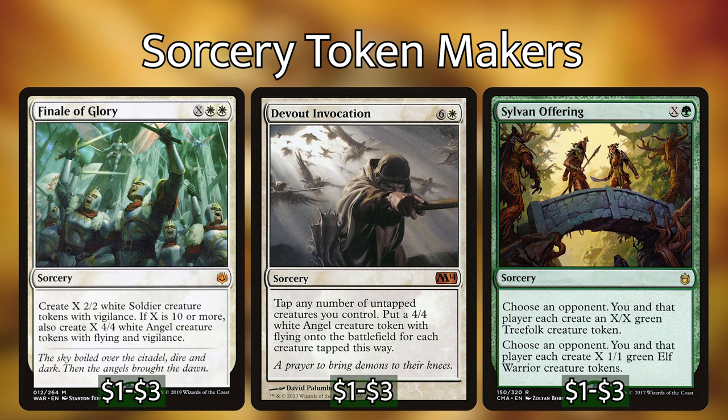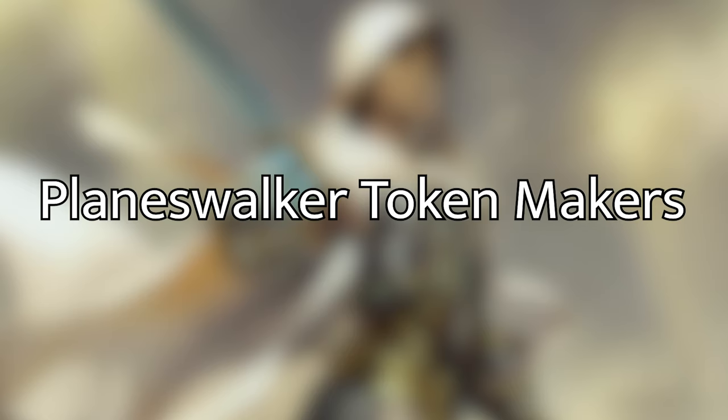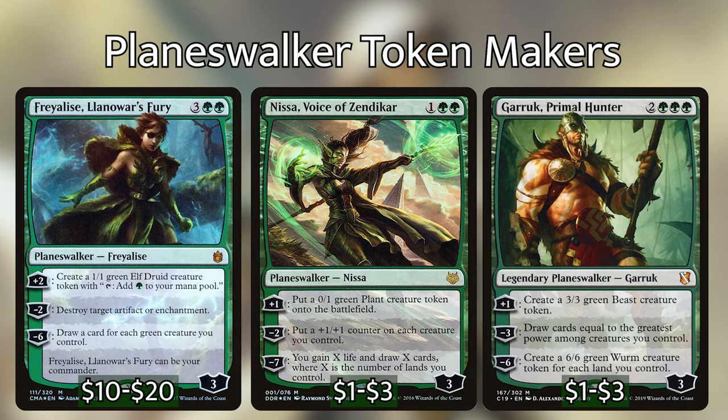As for Planeswalkers, I am personally only running Elspeth, Sun's Champion. She costs 4 generic and 2 white mana and enters with 4 loyalty counters. Her +1 makes 3 1/1 white soldier tokens. Her -3 destroys all creatures with power 4 or greater. And if you can manage to activate her ultimate, you get an emblem that gives creatures you control +2/+2 and flying — with a board full of tokens, that could very easily be the end of the game. Other Planeswalkers to consider include Freyalise, Nissa Voice of Zendikar, and Garruk Primal Hunter.